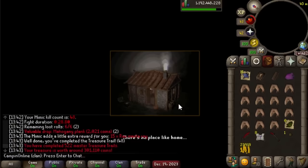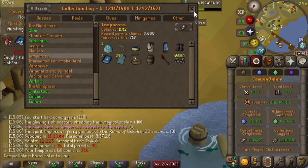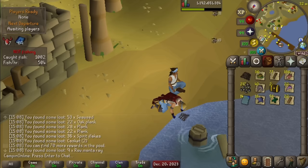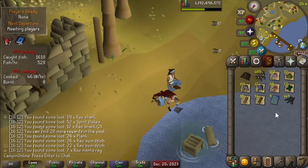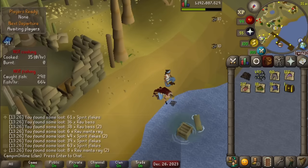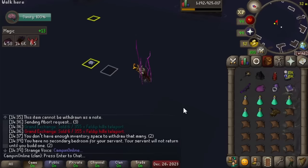We've got ourselves 95 more permits to open up at Tempoross. 3,688 permits used so far, just missing the big harpoon fish. 50 more permits. Crystal weapon seed - not quite the seed we're looking for but absolutely we'll take that.